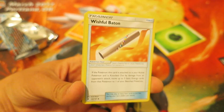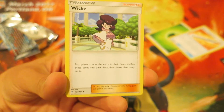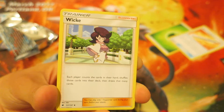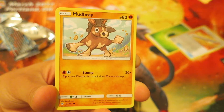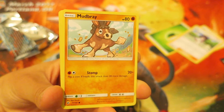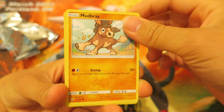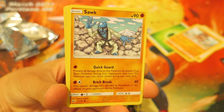We follow things up with a Wishful Baton. I've actually seen this card used a fair amount in the current meta, not as popular as some other things. But we follow things up with the supporter card Wicke — it'll be interesting to see if this card has any popularity when things rotate out in a couple months. We follow things up next with the horse type Pokemon Mudbray — he's one of those Pokemon I kind of forgot was actually part of the 700-something Pokemon. He's a cute little fella. Next, we follow things up with the fighting type Pokemon Salandit.